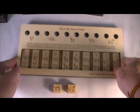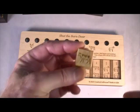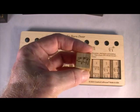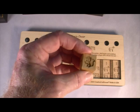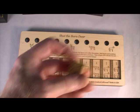It's kind of self-contained. Those pieces stay together, and you've got two special dice. The dice have a cow, a goat, a pig, a skunk — which we'll talk about — a chicken, and a horse.